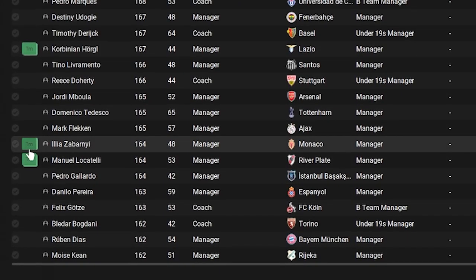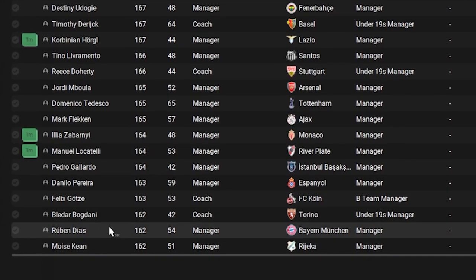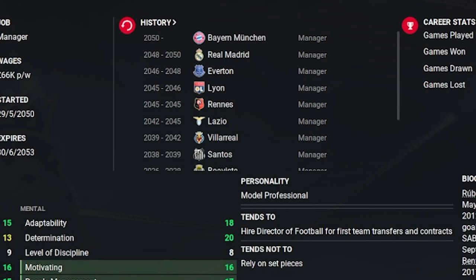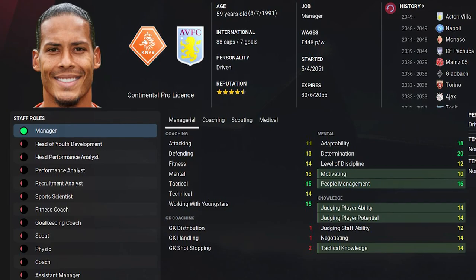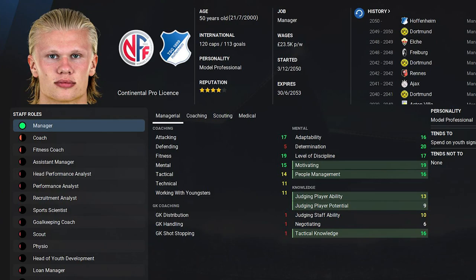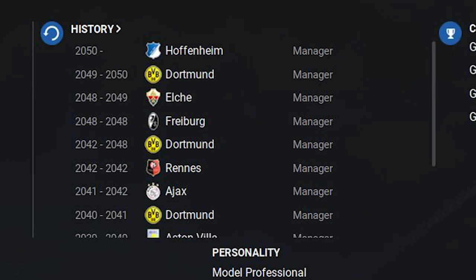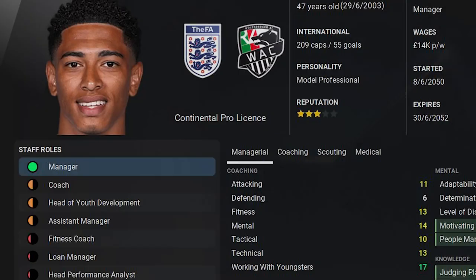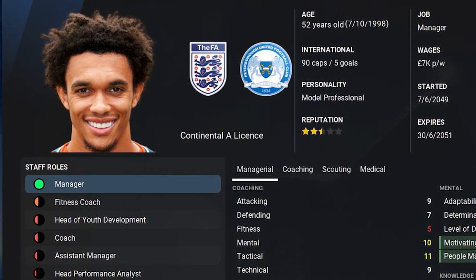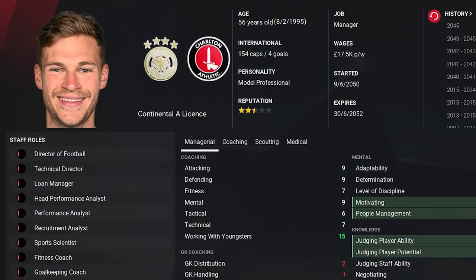Sabani is moving from Monaco to Monterey, Locatelli from River Plate to Lille, and Ruben Diaz is Bayern Munich manager with an impressive CV across different clubs. My favourites are Van Dijk at Aston Villa, Antonio Rudiger at Manchester United, and Erling Haaland — who has been Dortmund manager three times already and is now at Hoffenheim. Jude Bellingham is at Wolfsburg, Trent is at Peterborough as manager, and Joshua Kimmich is at Charlton — and he is absolutely dreadful.